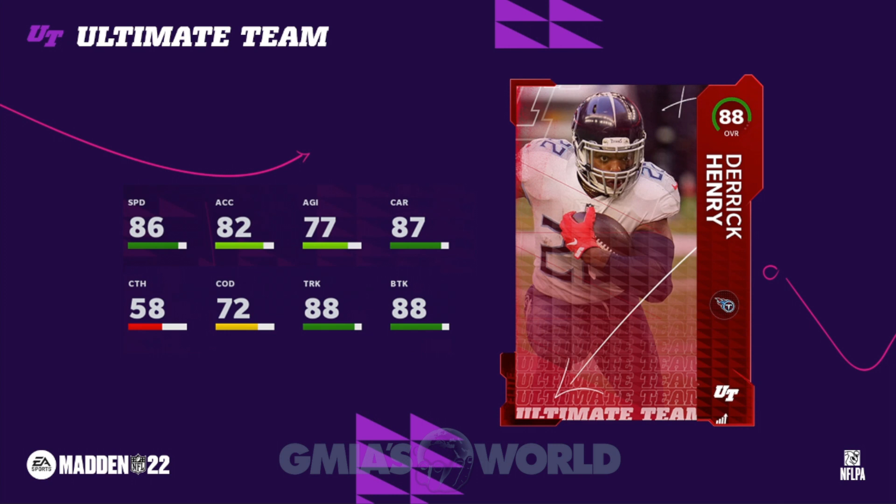If you can't afford Henry, go with the poor man's version — Nick Chubb. We'll look at budget backs later. On next gen, the heavier running backs are dominating Madden 21, so Henry will be the best player available. If you pull him, don't sell for less than 500K — that's the minimum. He's a cheat code. You can run strong wing all game and do whatever you want. EA will patch things eventually, but those are your top five Madden 22 running backs. Leave questions in the comments and subscribe if you haven't.